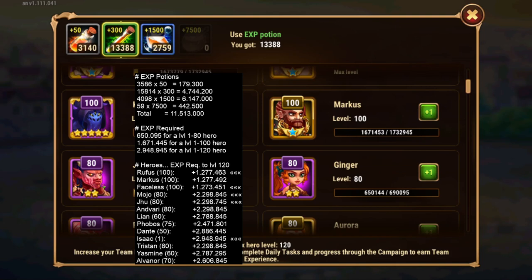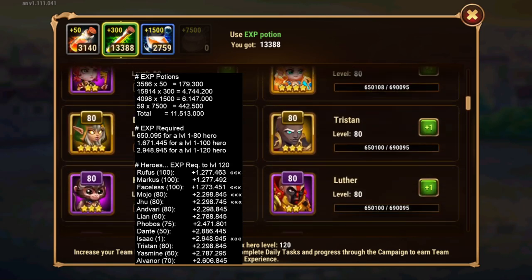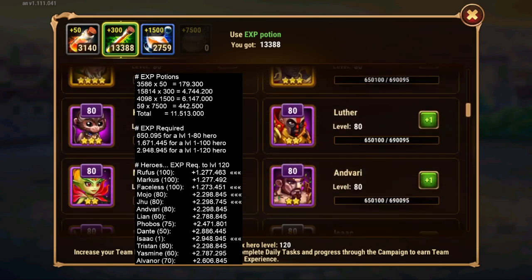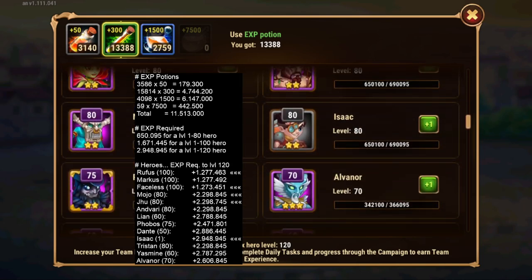We still have quite a lot, particularly in these potions that give 300 XP points. Next up on our list, we're going to go for Mojo and Ju.